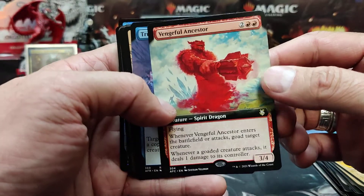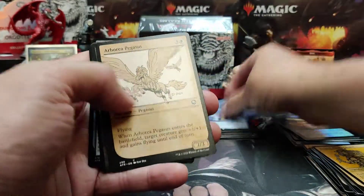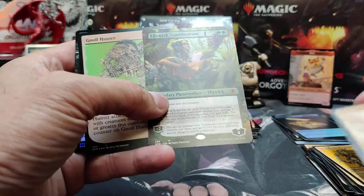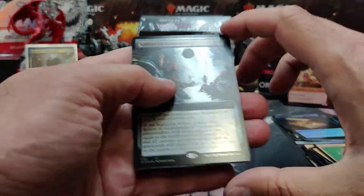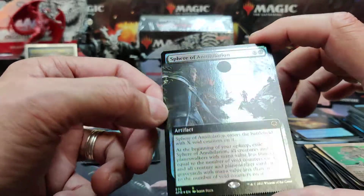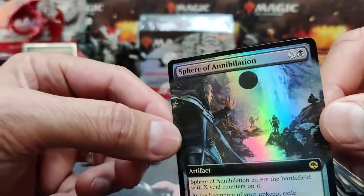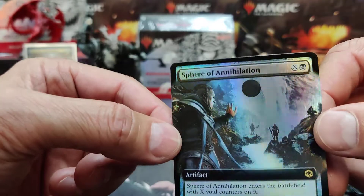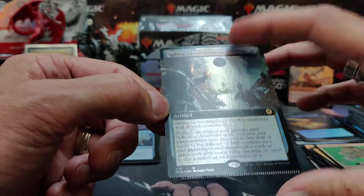Vengeful Ancestor — that looks like the commander card. True Polymorph full art. There's another Elowick non-foil. Gnoll Hunter in foil and a Sphere of Annihilation in foil — that's a sharp looking card. I like it because the sphere itself is matte while everything else has the foiling, and it really adds to the sphere itself. Nice.